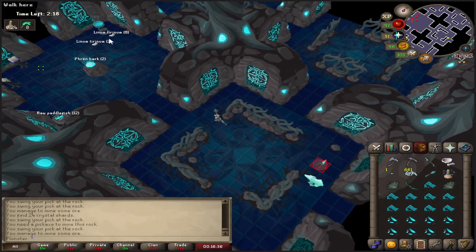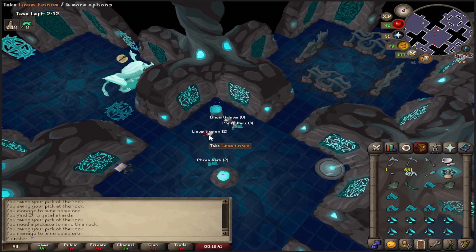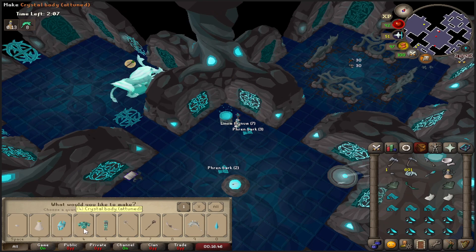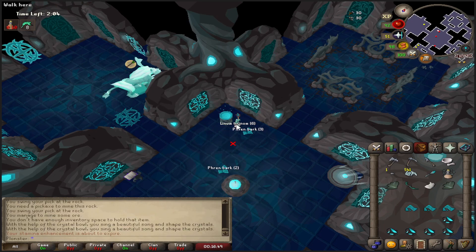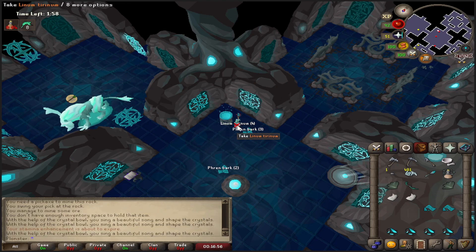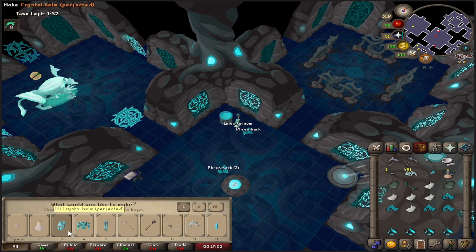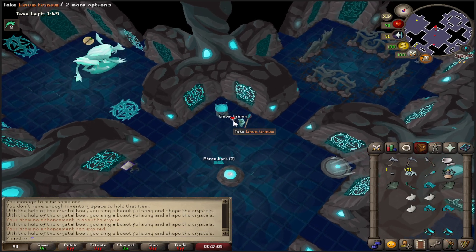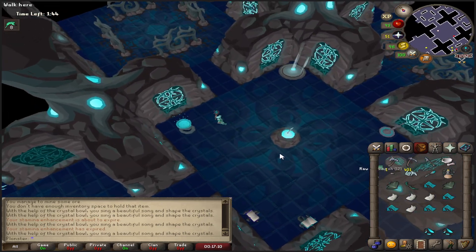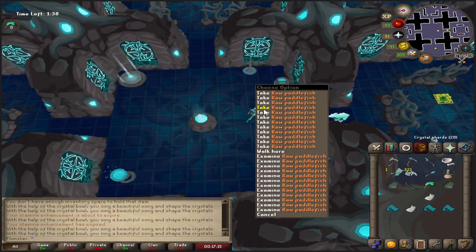Running back — handy because it's right close to the base with the resources. Picking up some so we can make another piece. We've got the attuned helm and attuned plate body, making the attuned plate legs now. Then we're going to start making our perfected set — crystal helm perfected first, then the body, and then one more lot for the legs.